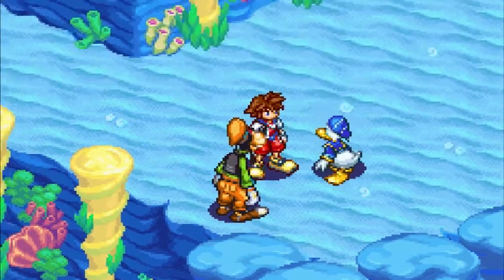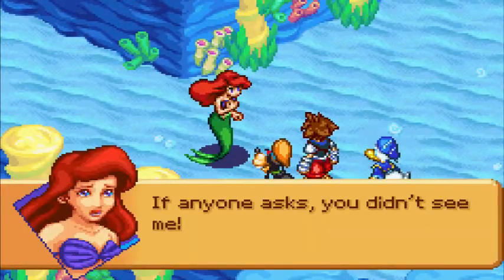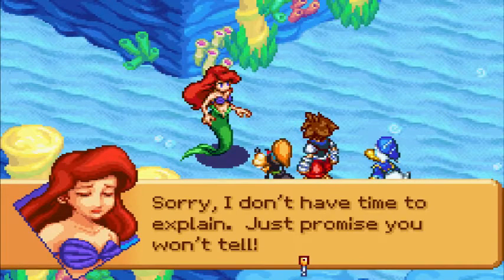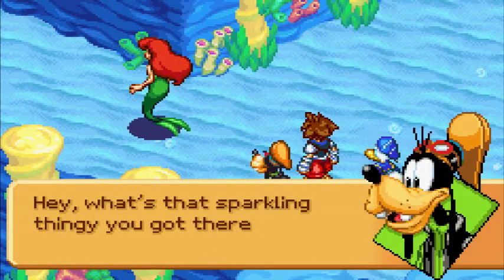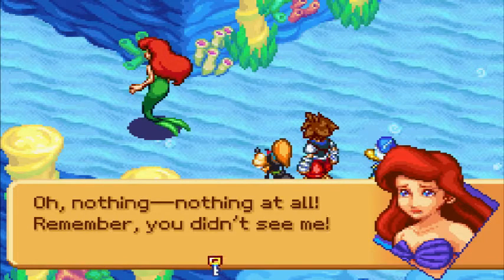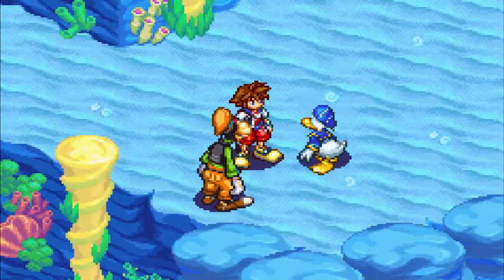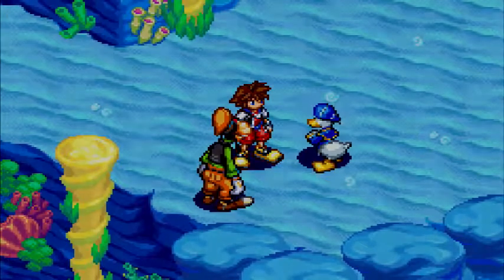Someone's swimming this way. If anyone asks, you didn't see me. Sorry, I don't have time to explain — just promise you won't tell. What's that sparkling thing you got there? Nothing. Nothing at all. Remember, you didn't see me. She was hiding something. I wonder what it was. What tipped you off, Sora?